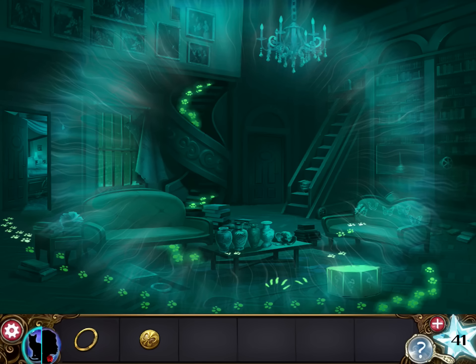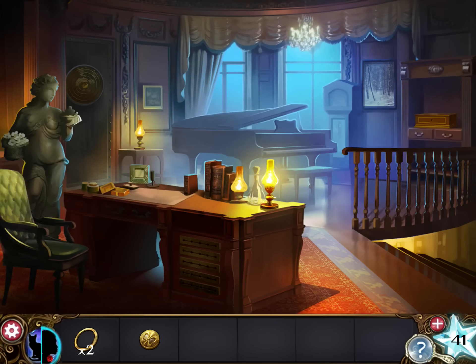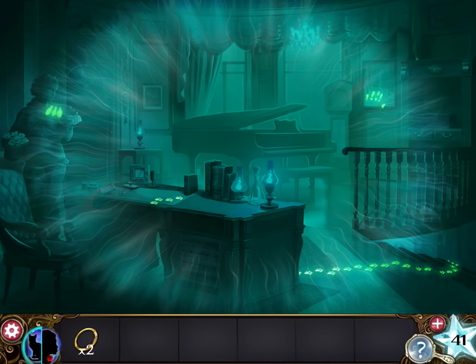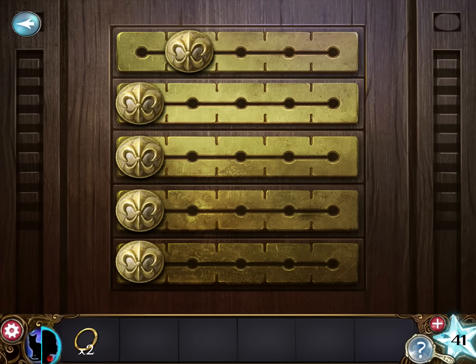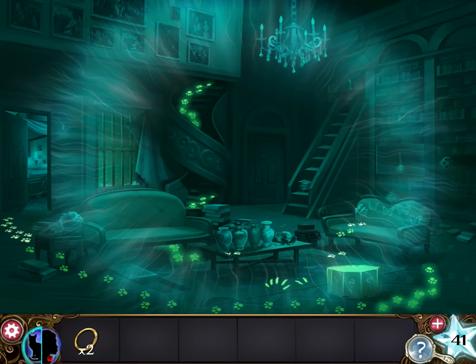Now open the safe and we have another vault door ring. Next, let's go back upstairs and place this brass tab here. So again, we need some numbers. Start by changing into a cat. The second book is missing, so come here and move the top one to the second spot. Now follow the paw prints downstairs.